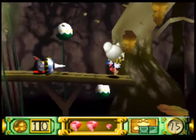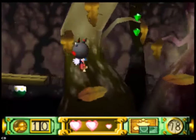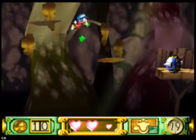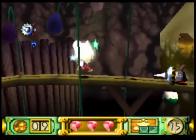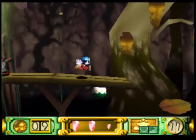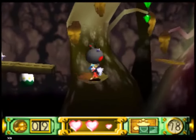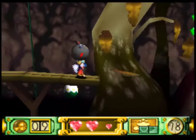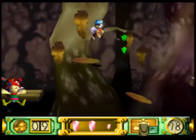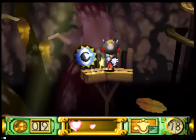I almost died there — there's one big problem here and I lost a life. The enemies can actually overlap in between each other. Come here — shoot it and that's done. I almost died once again.